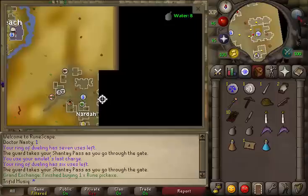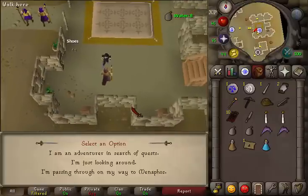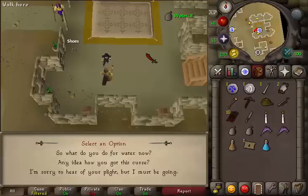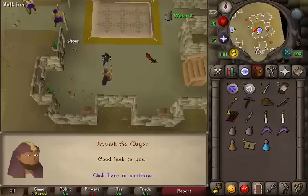To start this quest, go to the most eastern building of Narda. In that building you will find the quest sign and Aoussa the mayor. Talk to him, select the first option: 'I am an adventurer in search of quests.' Then select the second option: 'Do you have any idea how?' Then select the first option: 'Then I will take a look around.'